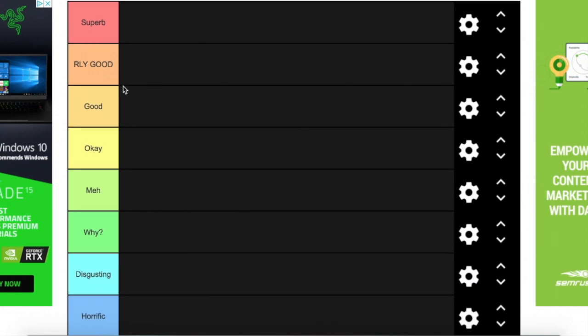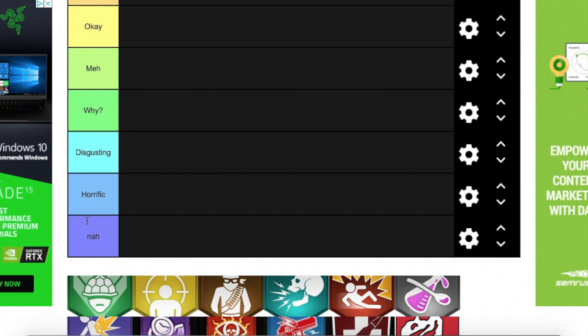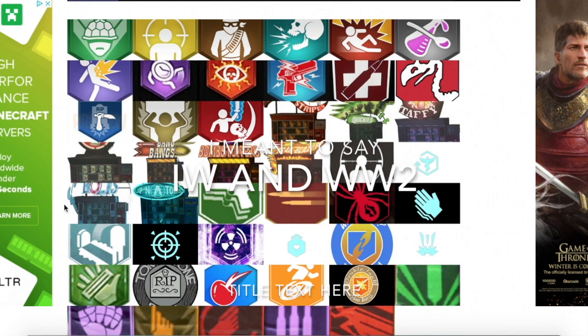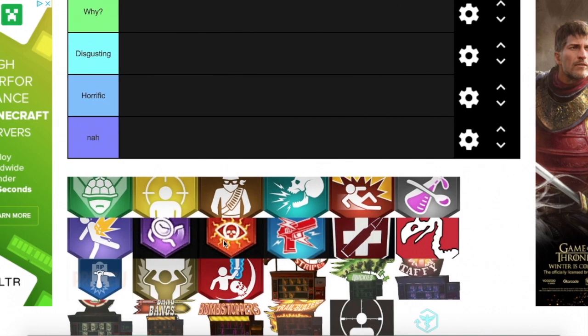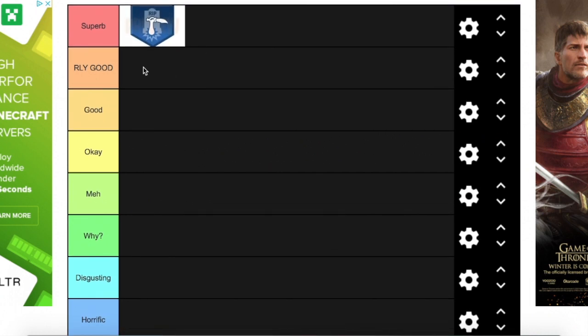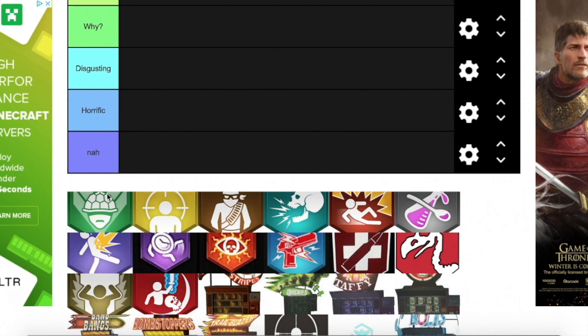For the BO4 tier list, the tiers are: Superb, Really Good, Good, OK, Meh, Lie, Disgusting, Horrific, and Nah. We also have Slappy Taffy from Exo Zombies and World War 2, so we'll include that. Starting off with BO4, we've got Dying Wish — definitely my favourite perk of all time, putting it at Superb. The only downfall is probably just the regen time, but you have Time Slip which can help with that.